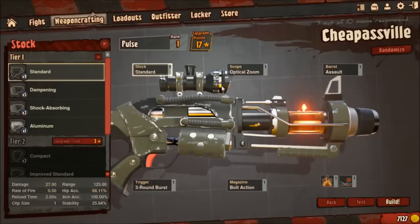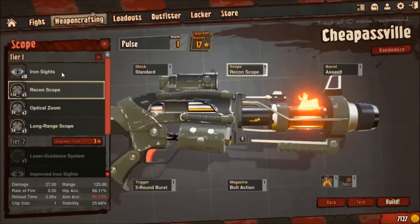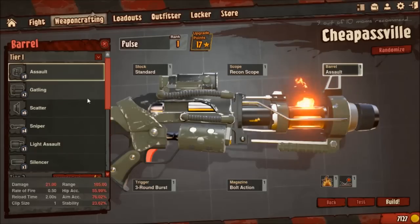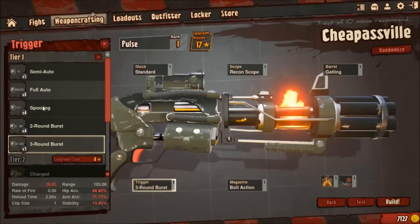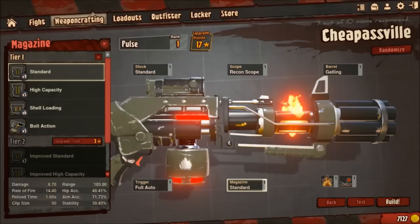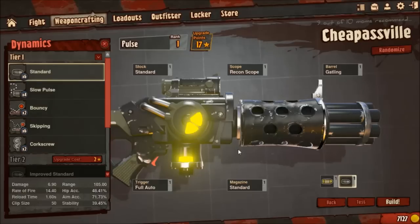The first gun I'm going to make is for close quarters. You want standard stock, since it doesn't give penalties. You want laser guided — that would be the most optimal — but we don't have that since we're using a fresh account basically, so we're going to go with recon. You want gatling for rate of fire. You want full auto or spooling, this is up to you. I like full auto a little better, just because it's close quarters — you're not going to have that spool up time when people are coming. I prefer standard mag just because it's standard, and I'm using slug since it's going to give you the most damage right away.